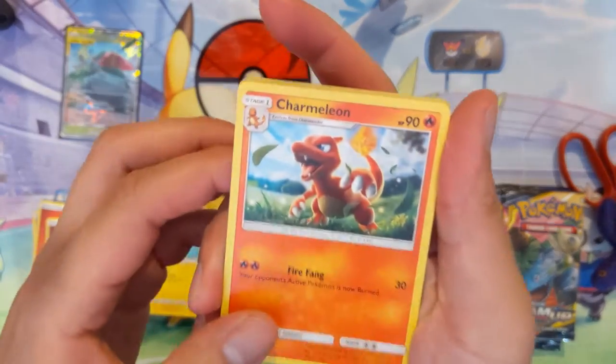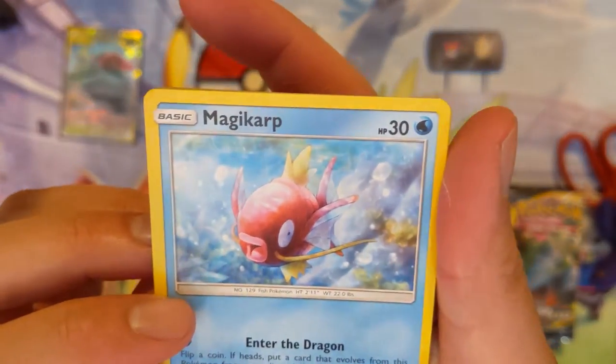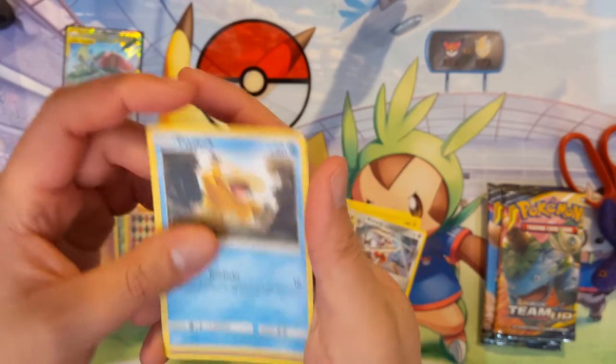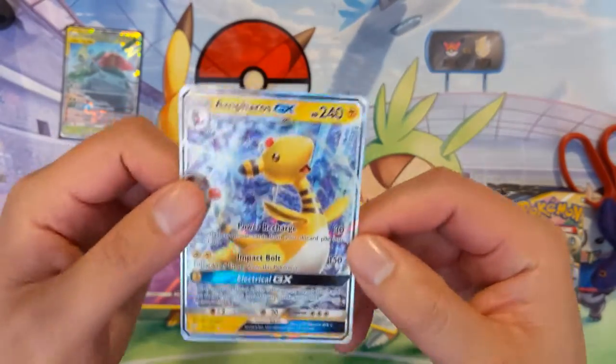Let's do this — Charmeleon, crazy about that one, fossil Farfetch'd, some Smog, Magikarp looking for him along with his blimp-like buddy, some more Smog. Oh — Ampharos GX! Not bad.